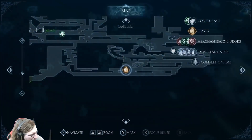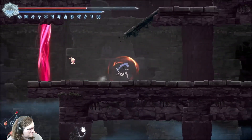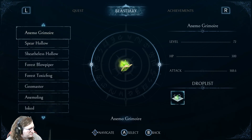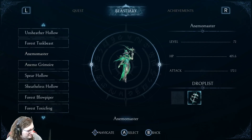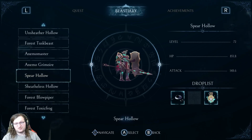Remax helmet — there we go. That's it! Spear Hollow. Something there is missing, but probably nothing important. Spear Hollow — probably nothing important there either, I'm guessing. Broken Kurasame. Sheathless Hollow.